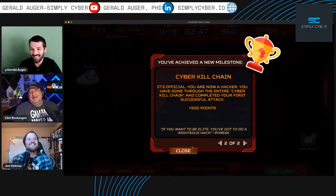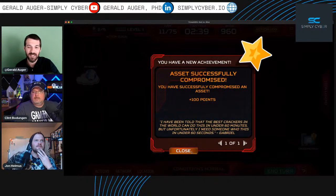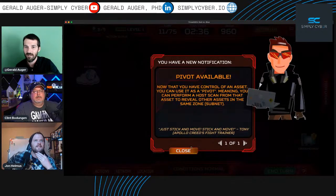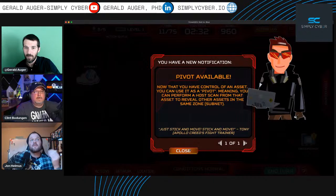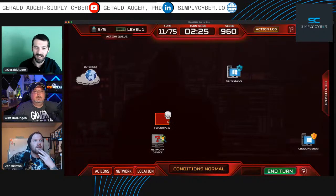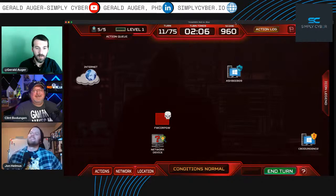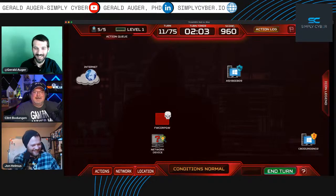We successfully compromised an asset! Pivot available — meaning we can perform a host scan from the firewall. We own it! Clint confirms: the skull icon means we have persistence on the firewall. There's an icon legend button to help understand all the symbols. We've compromised the perimeter firewall, and there's an unknown network device to explore.